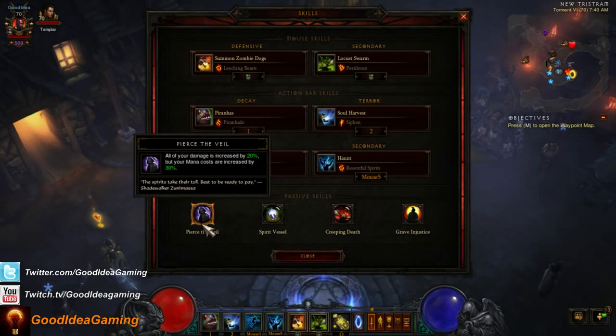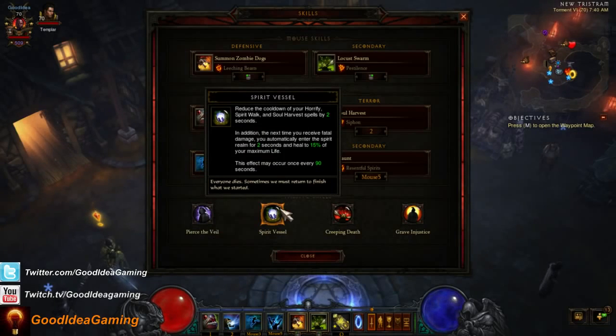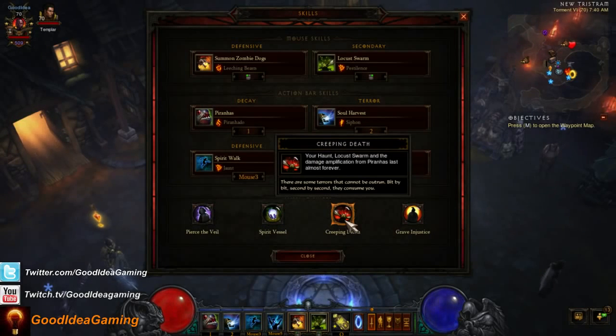For passive skills, Pierce the Veil gives 20% extra damage — mana costs aren't really an issue with this build, so it's very good. Spirit Vessel is also really good: it lowers the cooldown of Soul Harvest and Spirit Walk, and more importantly, if you take fatal damage it restores you to 15% life and grants immunity for two seconds, though it can only occur every 90 seconds.